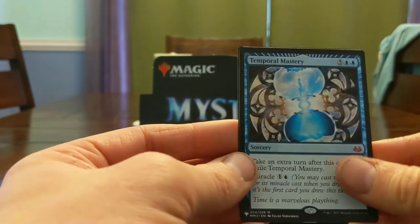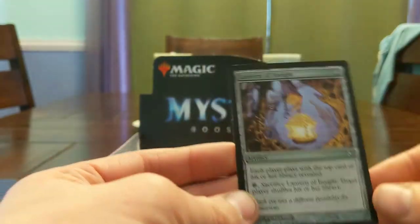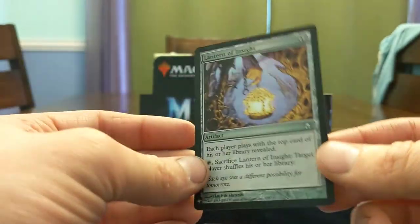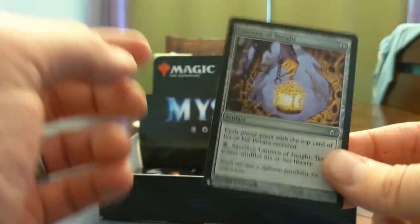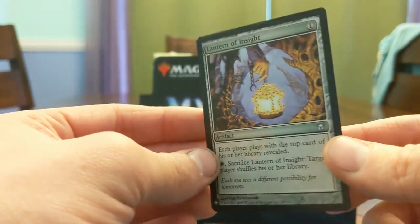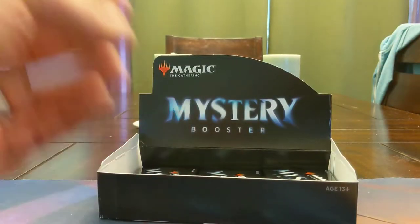And a second copy of Temporal Mastery — we're just going to have turns now. Foil Lantern of Insight! Oh, is it time? There's no format where this is really good now unfortunately — very fringe in Modern, not really a Commander card. But man, that's sweet though. That can't be really cheap either, that's got to be fairly expensive.